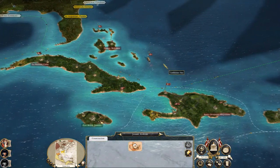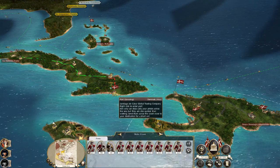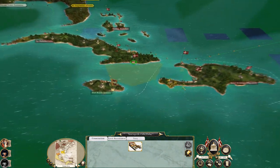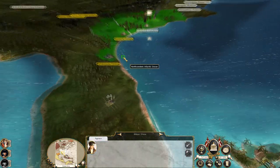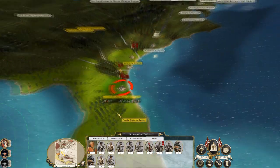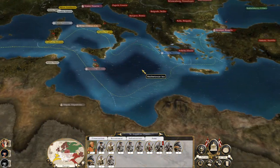I want these guys to get back to Santiago. You guys get over here - because we might need to end up invading Florida. Let's go have a look at Florida. They're all colonial armies but Florida would be handy to take because it's fortified. And we'd also want to think about operations against Spain.